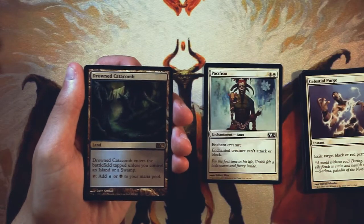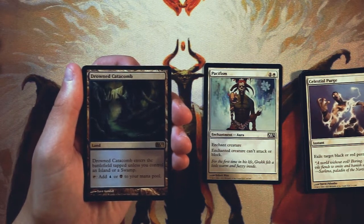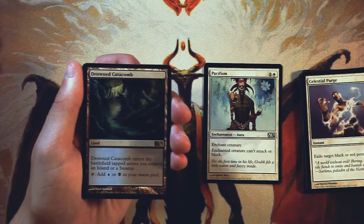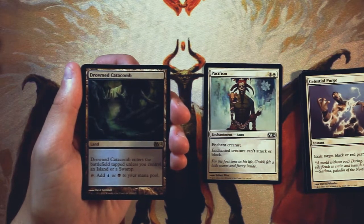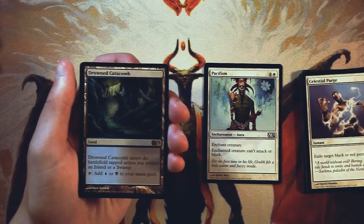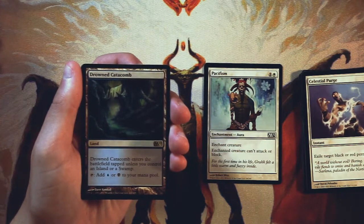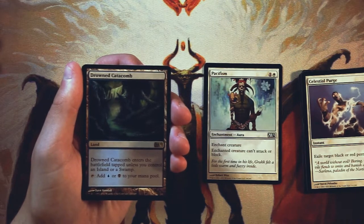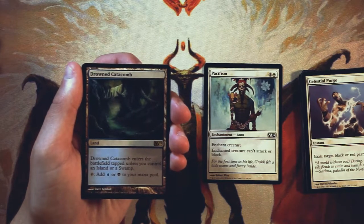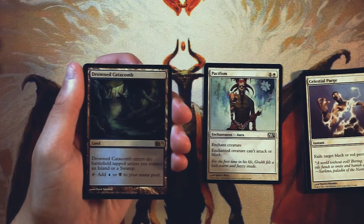Our rare is Drowned Catacombs — it's a land that taps for black or blue, but it enters the battlefield tapped unless you control an island or a swamp. These dual lands — check lands, I believe — are very, very good to have if you're in this color combo or maybe just splashing one of the colors. This really enables you to do that. Because it's a core set though, I tend not to pick them very early since you can usually stick to just two colors and don't have to worry about fixing as much. That said, if you're in these colors, definitely pick it up. It makes your deck that much more efficient, and efficiency wins games. So it's nice to have, but it's not as good as Pacifism.